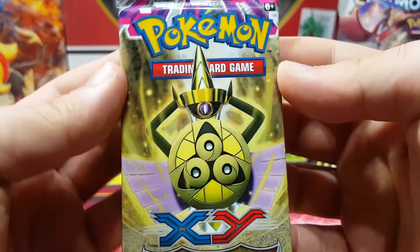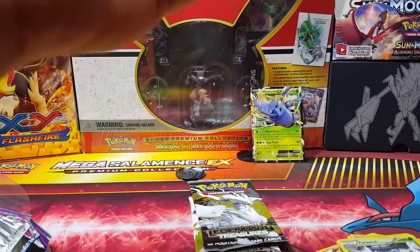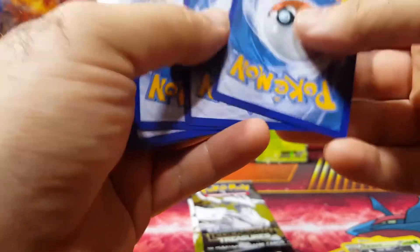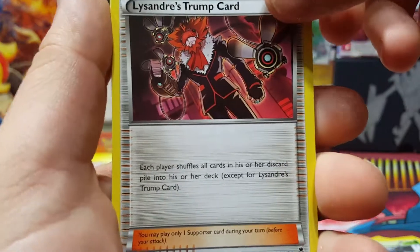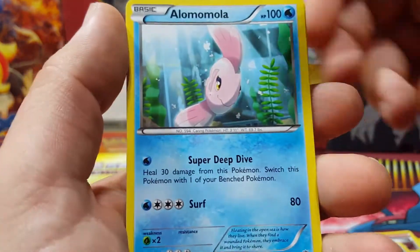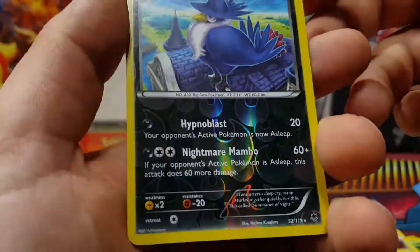Okay, we got a Phantom Forces — these boxes are climbing in price, booster-box-wise. Here's another one for you guys. That silver Dialga — still — Lysandre's Trump Card, Furfrou, Lampent, Frillish, Litwick, Dedenne, Alomomola, Skarmory, Honchkrow reverse rare.